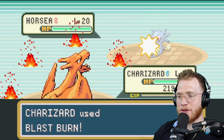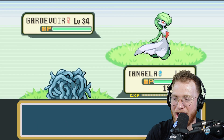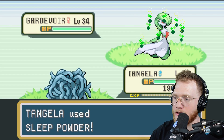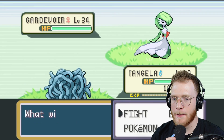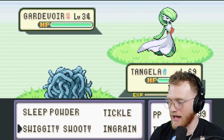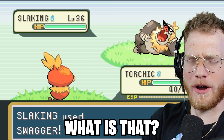Charizard uses Blast Burn and the Horsea evaporated. A Tangela uses Sleep Powder on Gardevoir — looks normal so far — and Gardevoir fell asleep. And now it's using... swiggity shooty? Wait, what?